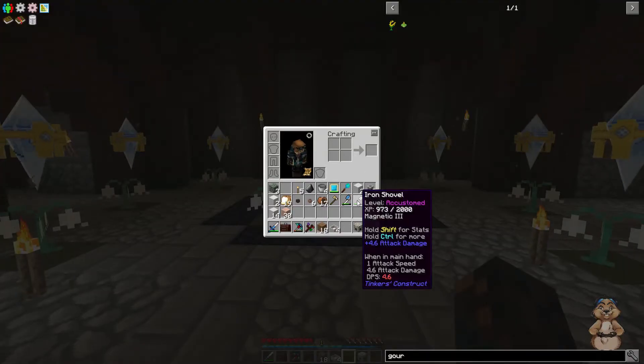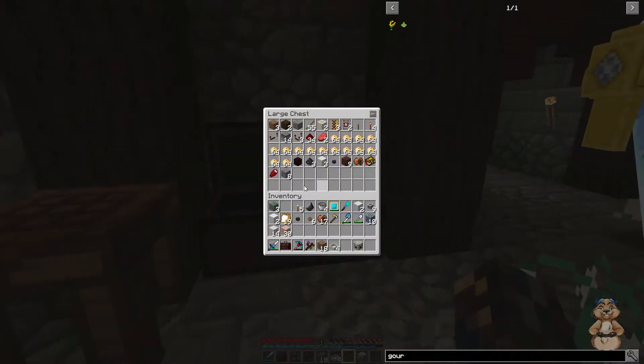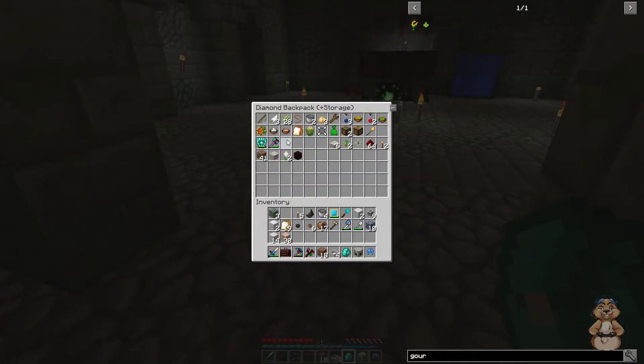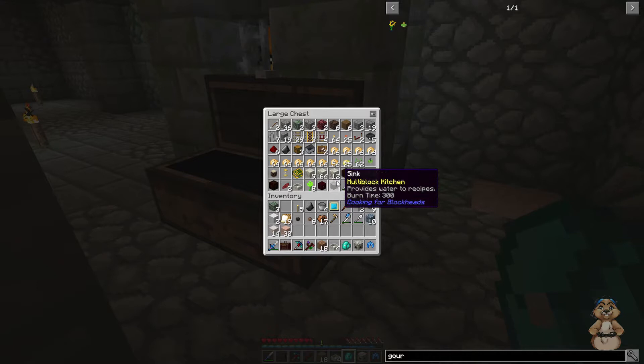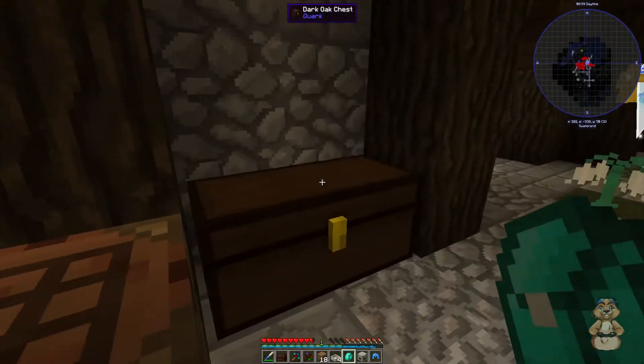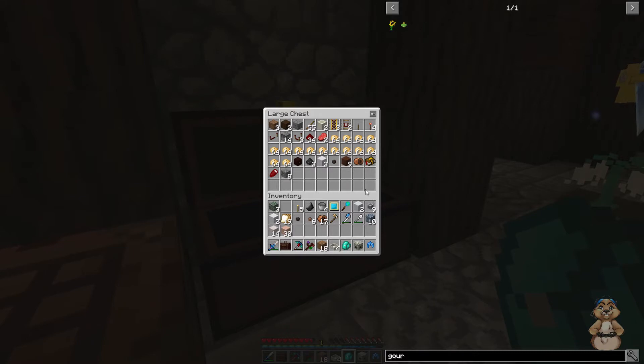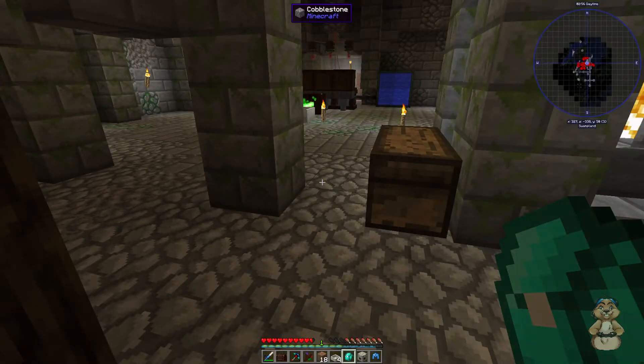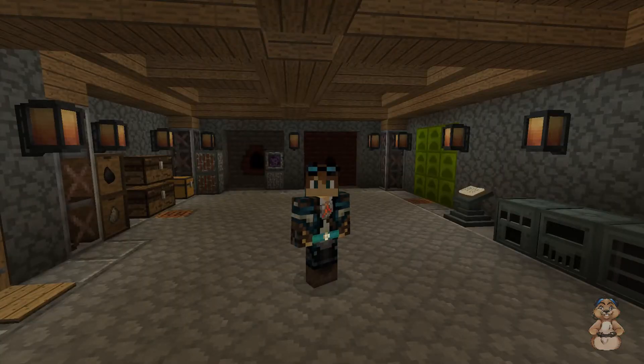First off we're going to enchant. I have all my stuff here. Do I have my book? I need a book. I need a mana spreader also — I should have a mana spreader in my enchantment setup. Mana spreader is good, I got a tablet, I've got two more in the chest. I just need to find the book — let me find a book and I'll be right back.